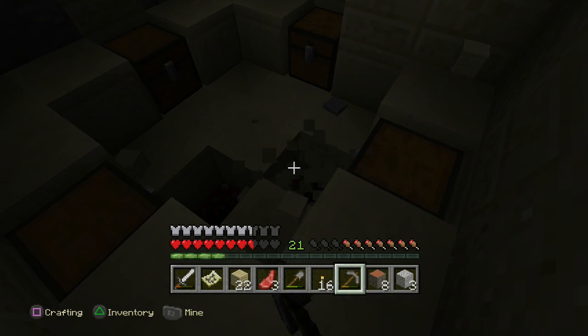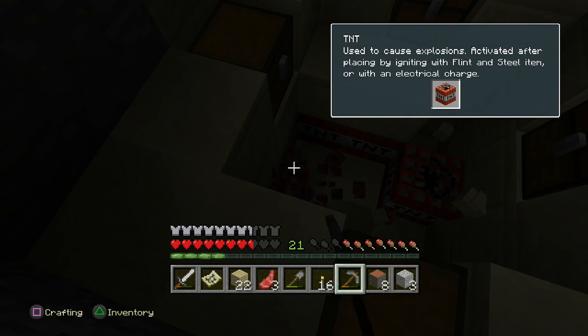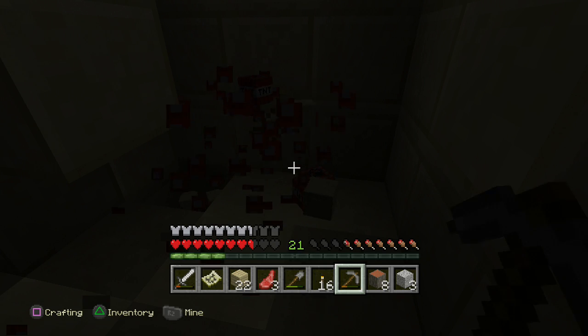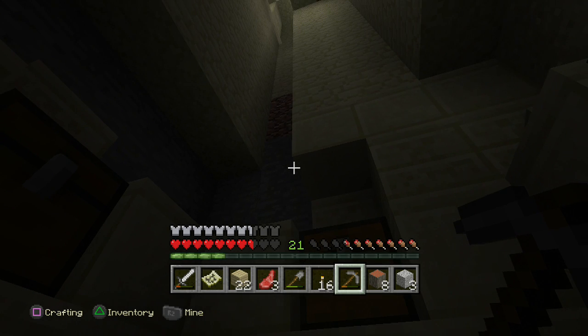And I bet this is a lot of TNT down here. Yes! This is probably more valuable than all that stuff we found in the chest. Let's get down here and get some of this. Cool. Now we can blow up some stuff.